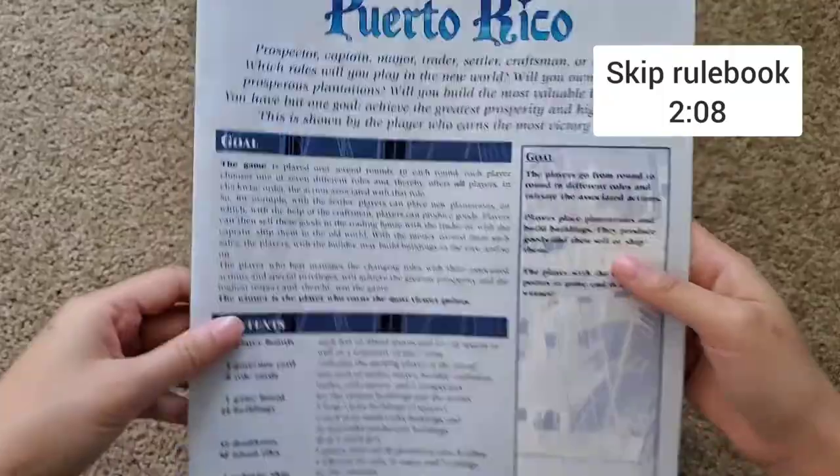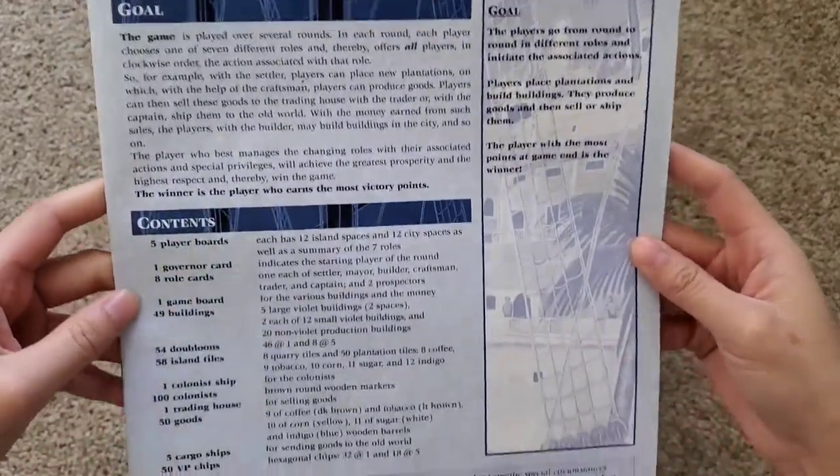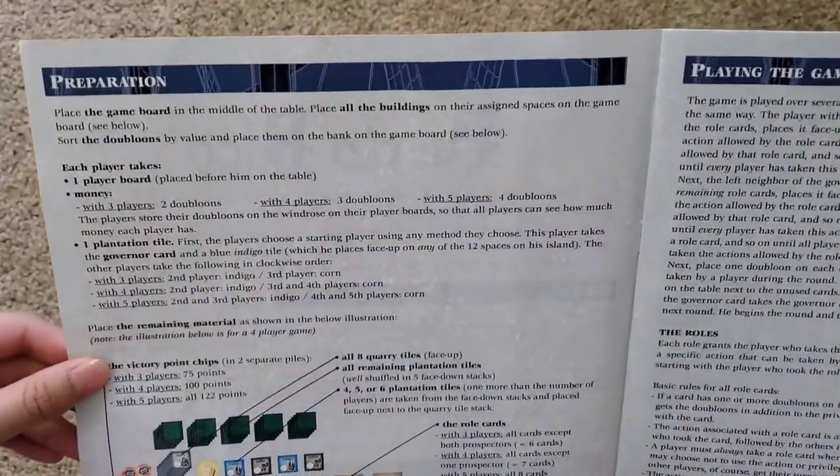Okay, so that's the front box. This is the rule book. I'm just going to skim through it really quick, so you could pause it if you want to read it and see what it does.